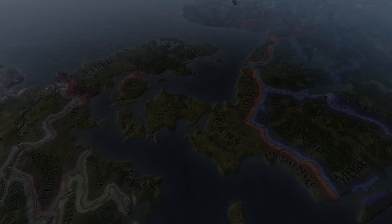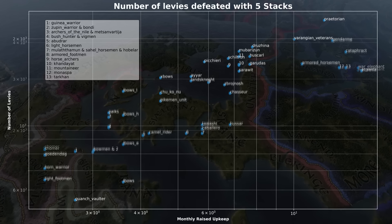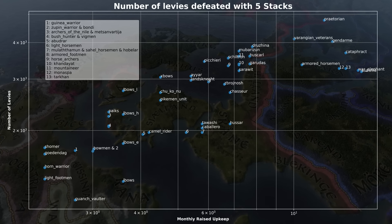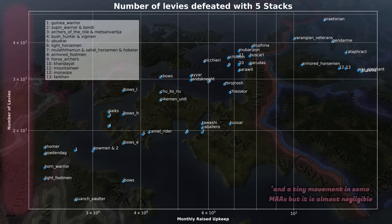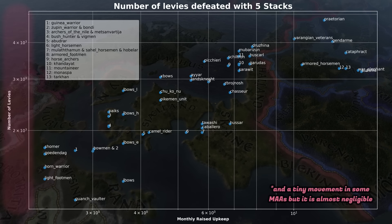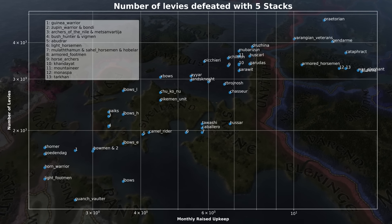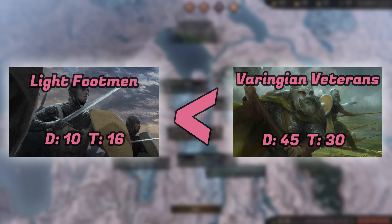What about buffs? Well, that is something I was told I overlooked last time. So here is a graph with no buffs, and here is that same graph again but with plus 100% to damage and toughness. Do you see the change? Yes — the y-axis, essentially. That's the only thing that changed. You buff the troops, very little happens — they all do uniformly better. That said, if you chose which regiment gets the best buff, obviously you pick the more powerful units. But you already knew that.